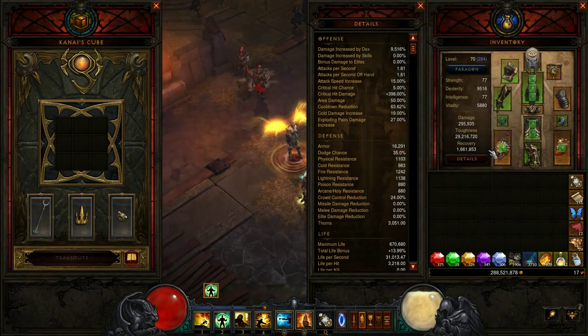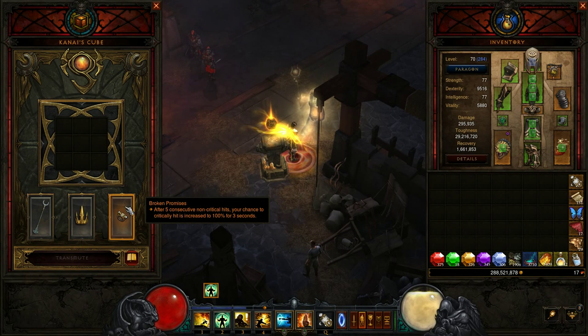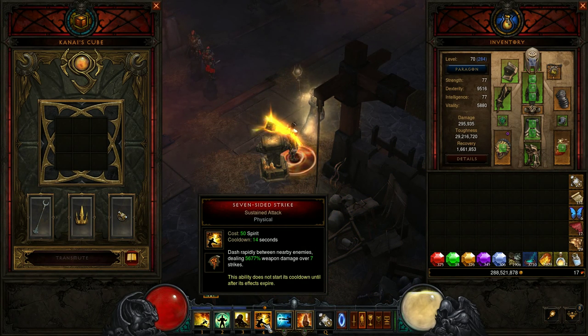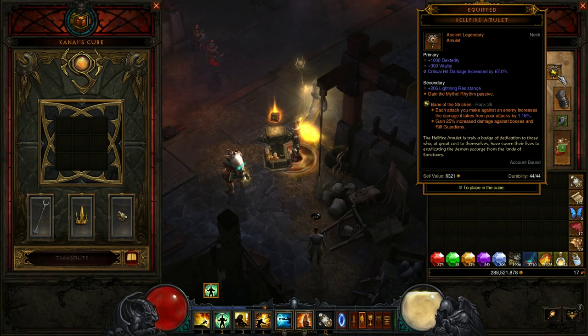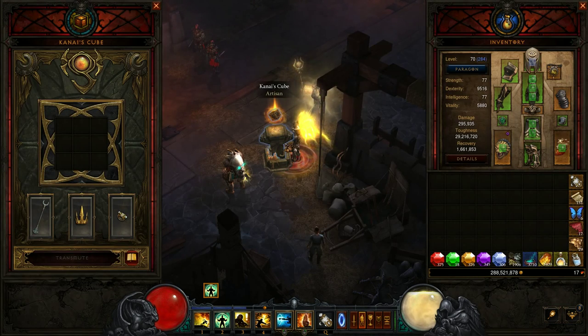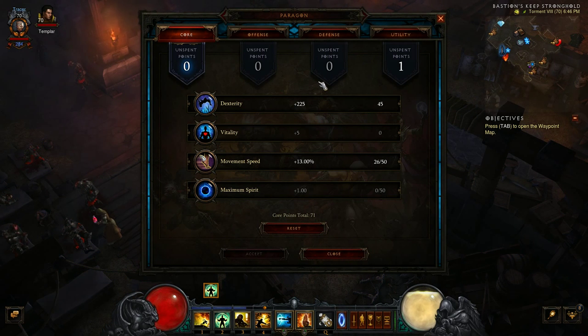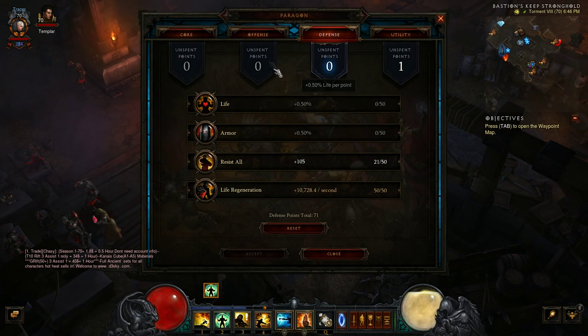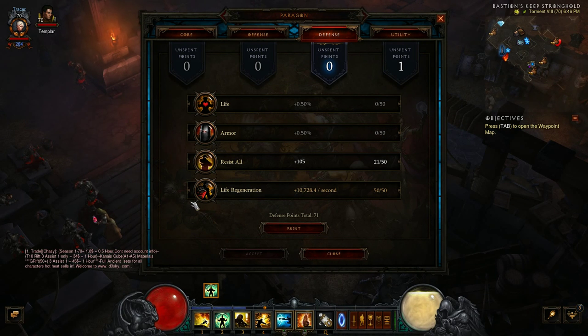We get all the crit we need from Broken Promises because we're only using Seven-Sided Strike when it comes off cooldown. Crit damage is still good to have, but crit chance you want to avoid. Do not put paragon points into crit chance with this version of the build. For paragon points: put everything into movement speed then dexterity. For offense: cooldown reduction first, then crit damage, then attack speed — avoid crit chance.